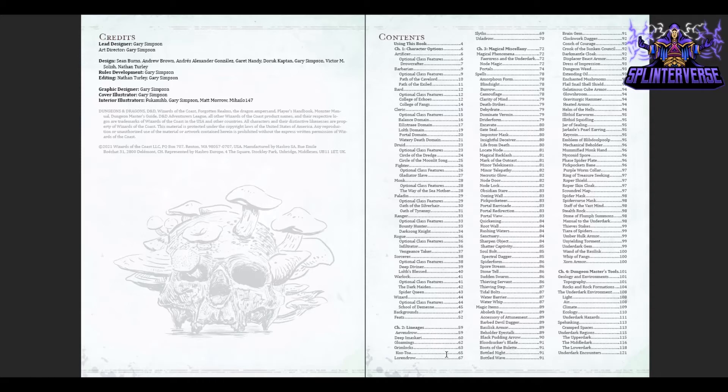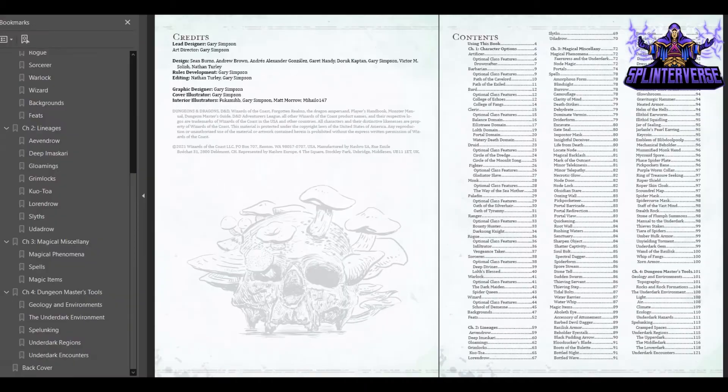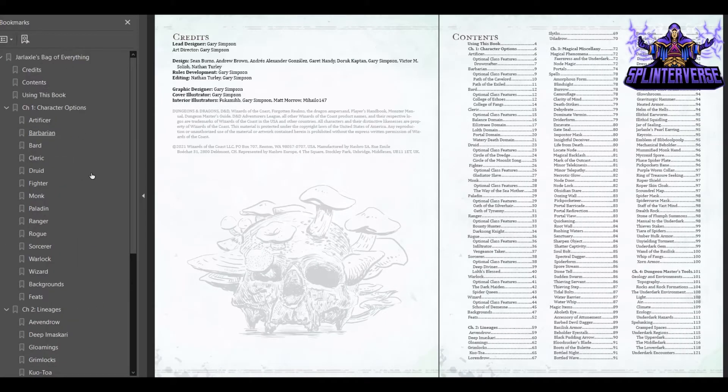Then you've got some lineages or races — a lot of these will be familiar to you if you know about R.A. Salvatore's work or past Underdark writings. Then you've got a section called Magical Miscellany with some magical phenomena, a ton of spells, a ton of magic items, and then in the Dungeon Masters tools you've got some environment stuff, Underdark environment information, information on spelunking, regions, and even some encounters. We're going to bounce around a little bit through the title today and thankfully it's all bookmarked. Let's take a look at the Sorcerer.